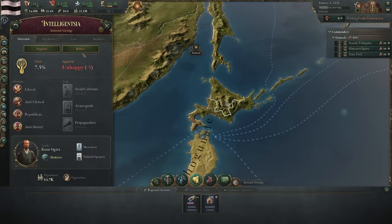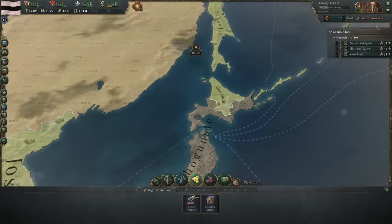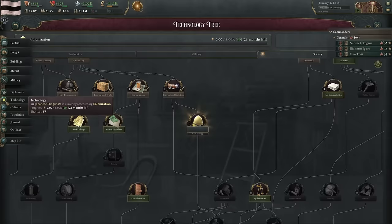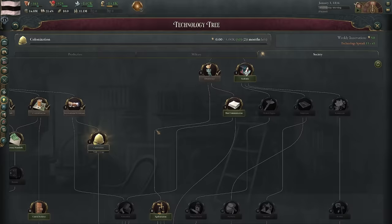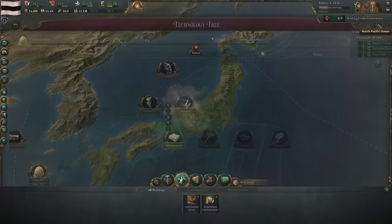The intelligentsia will support reform. The second way I can improve their power is to build buildings that employ people who support the intelligentsia — a good example would be universities. But I can't build universities yet because I haven't researched academia, and I need to research colonization first. Then we'll look into academia. Universities will employ academics who support the intelligentsia, which will increase the intelligentsia's political power, diluting the political power of all the other parties that oppose the reforms we want to make.